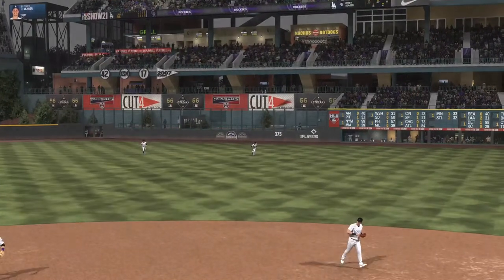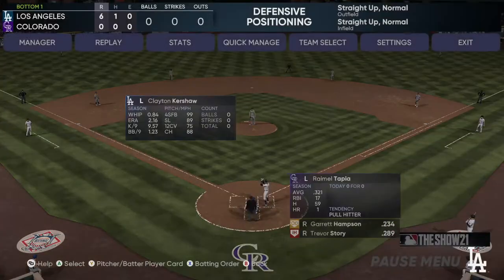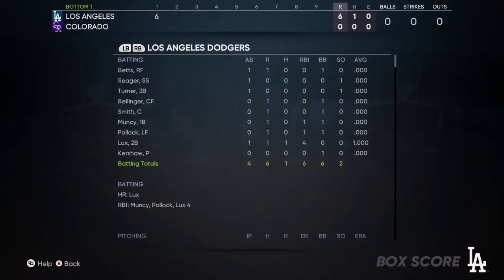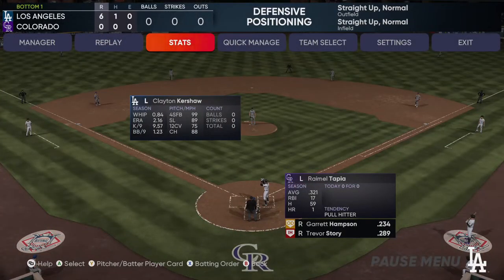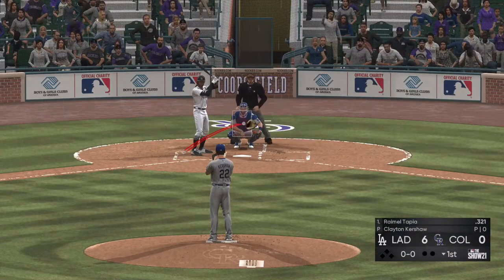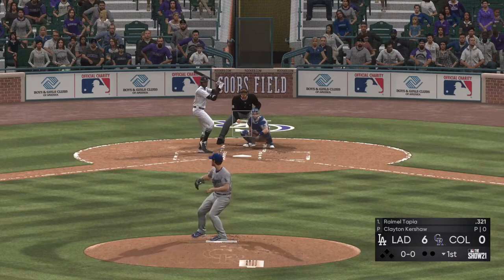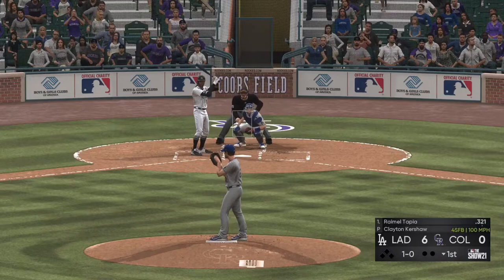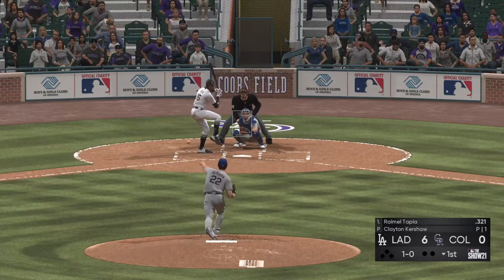Just for reference, if you go to pause the game, go to stats, and go to the box score, go to the Dodgers side of things and check the BB column — that is how many walks you have. As you can see, we have six, and we need to get to eight for the achievement to unlock. Now that you're pitching, just do whatever you want. Your goal here is just to get them out and move on to the next inning for your offense.